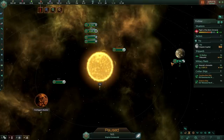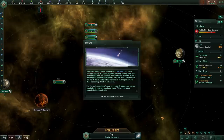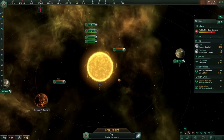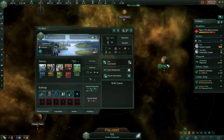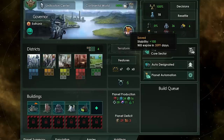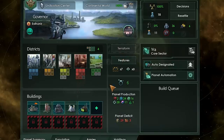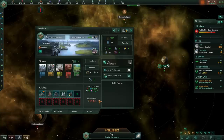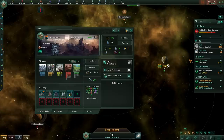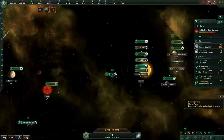There it is — elation once again, and a planet has been brought under our control. This time, however, we did not get a relic world. We just got a standard continental world with the saved modifier on it. We do get a full set of buildings plus 18 pops, though it's only size 18. It's interesting but nothing special — we didn't get another relic world.